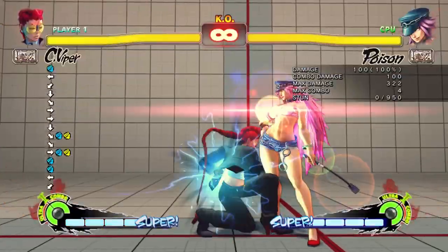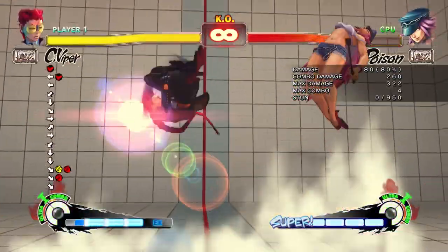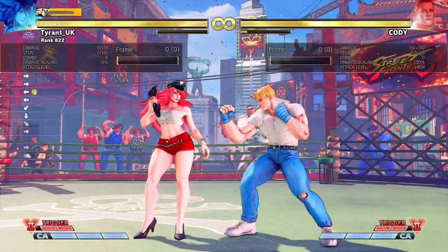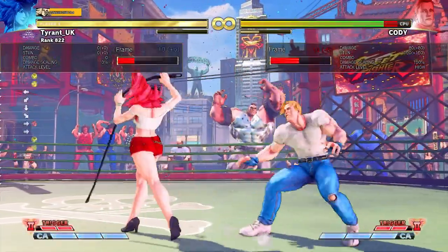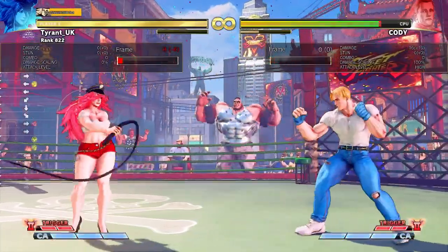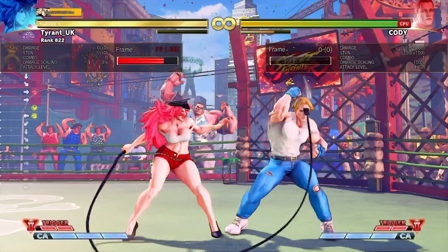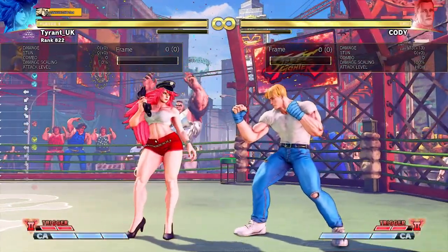This is a mechanic unique to Poison and it's similar to C. Viper's cancels in Street Fighter 4. I have seen some players using it incorrectly, cancelling on hit and missing out on potential damage and advantageous situations. You're going to primarily be using the heart raid cancel from Stand Hard Punch since it has the most range, combos on hit and also leaves you safe on block.